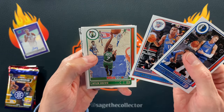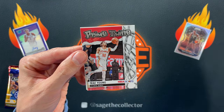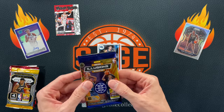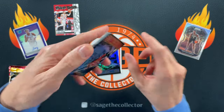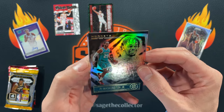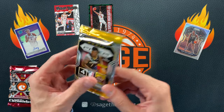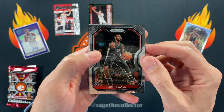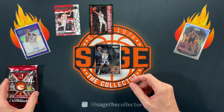Starting with the first pack: KP, Talen Horton-Tucker, Steven Adams, Justin Holiday, and a Prime Twine of Trae Young — just the base version — plus a rookie of Jalen Suggs. Nothing too exciting. Moving on to Illusions: Ja Morant, another Trae, a green Season Highlights Zach — that's for the PC — PJ Washington, and rookies Xavier Tillman and Facundo Campazzo. Striking out so far.